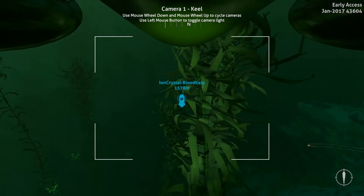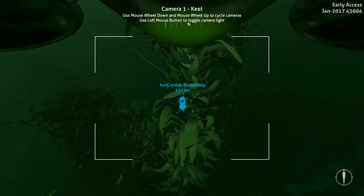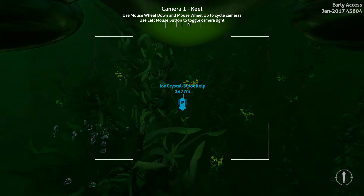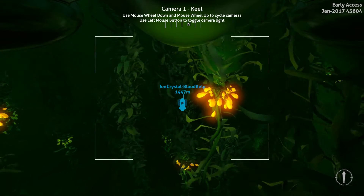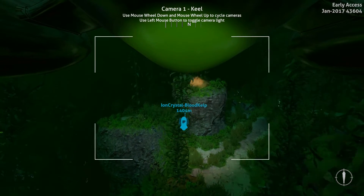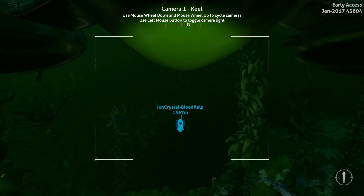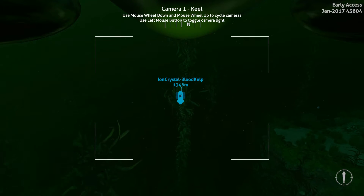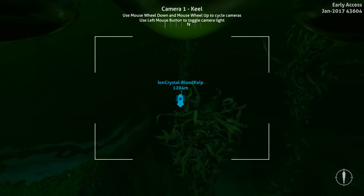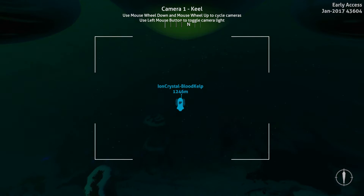We're traveling through the kelp forest. Pretty much head straight north from my sea base, or if you go from the tail end of the Aurora just head straight north — it should take you close to the entrance. Let's work through the sea floor and get to the bottom. I'm pretty sure we go over one of the mushroom forests. I'll surface to the top and let you get a good idea of what it looks like before we descend back down to the entrance.